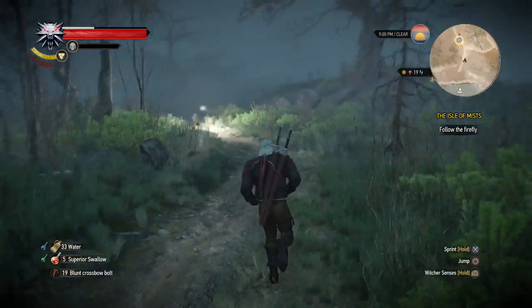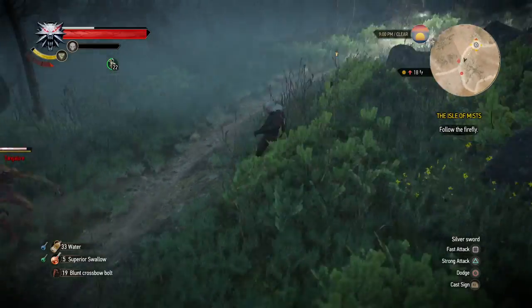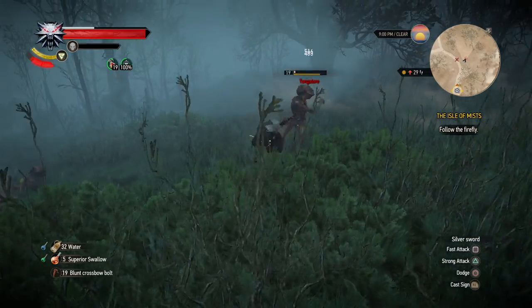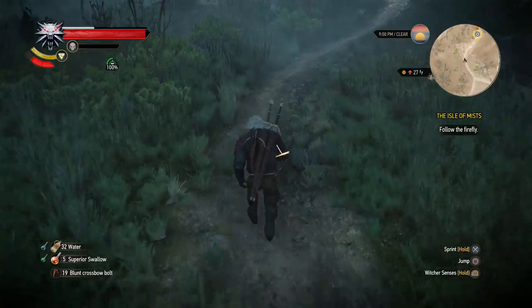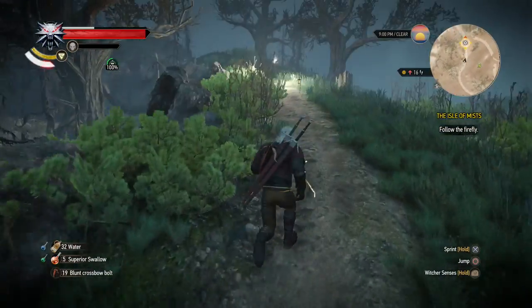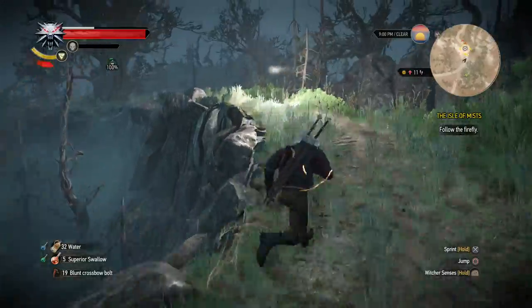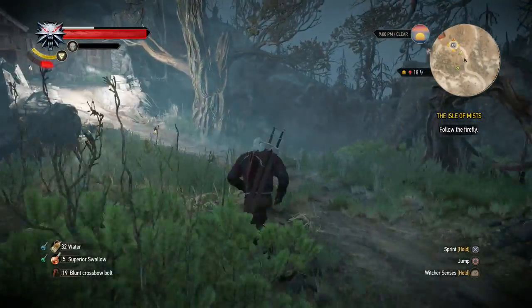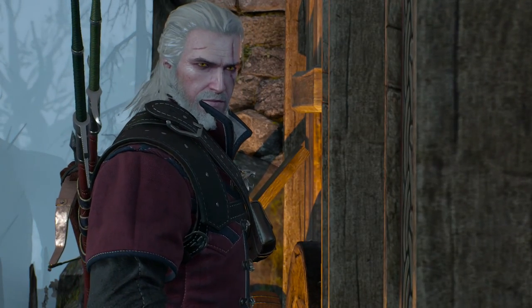There he is. Super-powered foglets is only the start of what we're going to encounter here, I think. Let's see where this little firefly leads us — looks like there's a shack over there, the only building we've seen until now. And it stops there. Locked. Anybody in there?